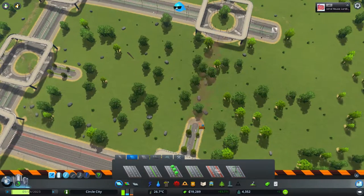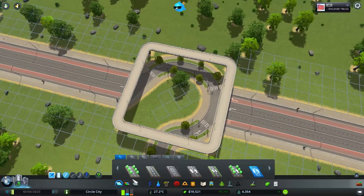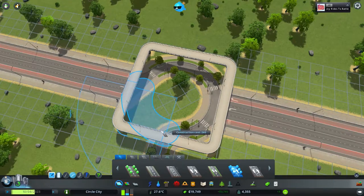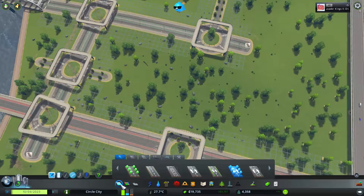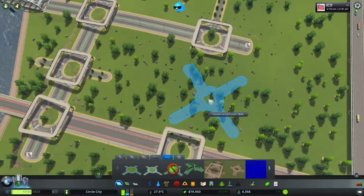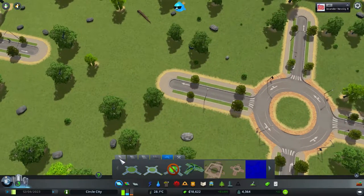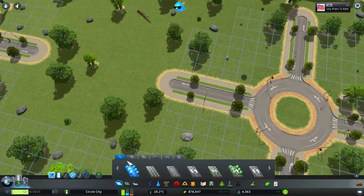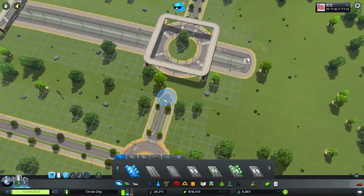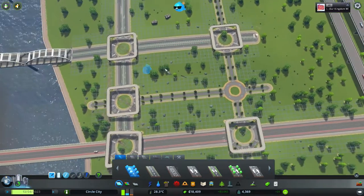And of course we need to do the same thing over here. Oops — that's not what I intended; that was one delete too many. There we go. Back to roundabouts — 2x2. And this one — that should be this. Perfect. There we go. Lovely little roundabouts.